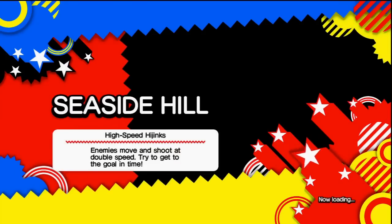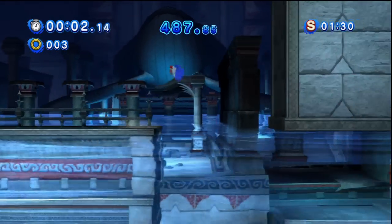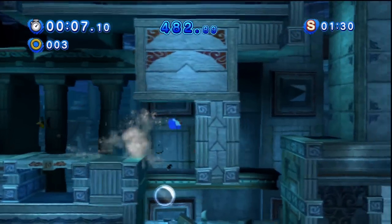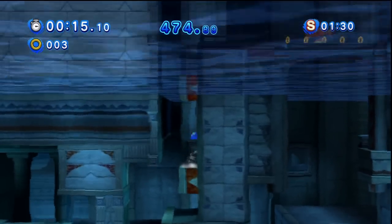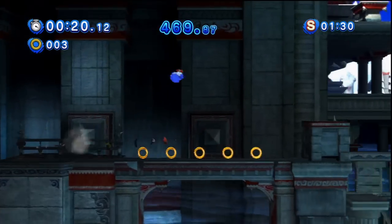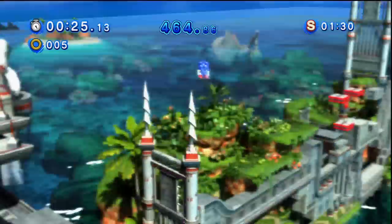It's time for High Speed Hijinx — really it should be called High Speed Hijinx 3, but whatever. Enemies move and shoot at double speed; try to get to the goal in time. Already in water — that's a great sign of things to come. These guys are really annoying when they're twice as fast, and so are these platforms. So fast, can't keep up with them. I'm surprised I was actually able to get up there in one try.